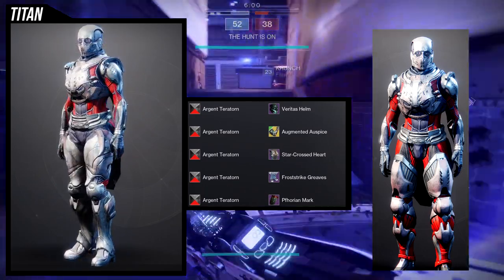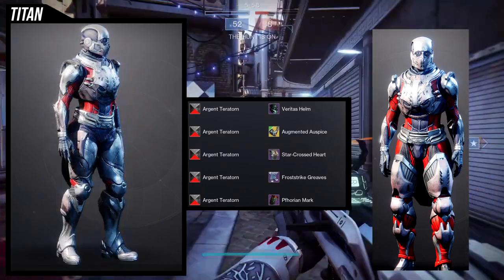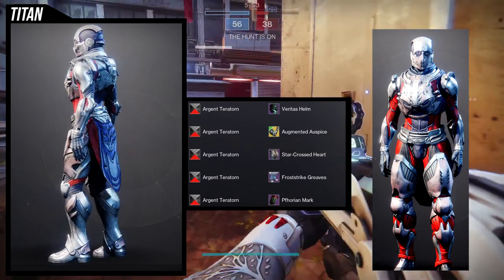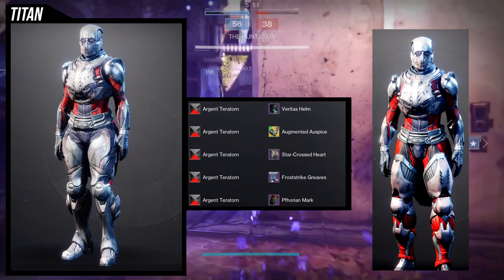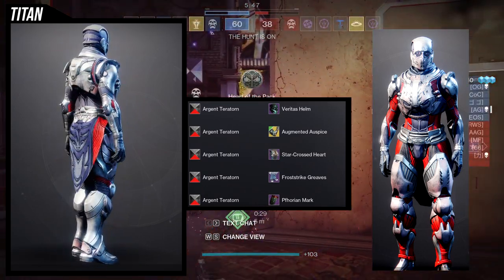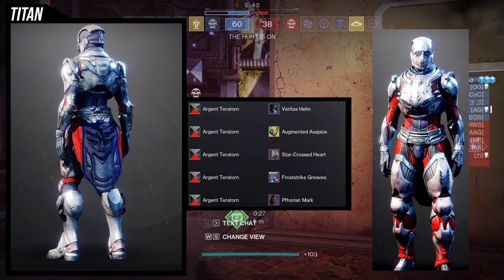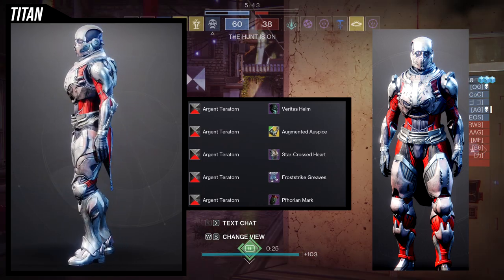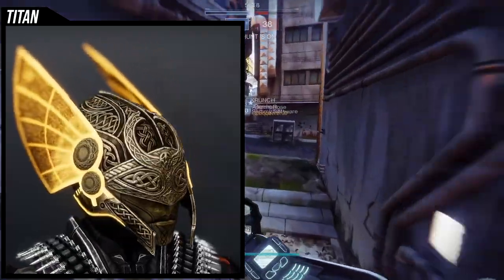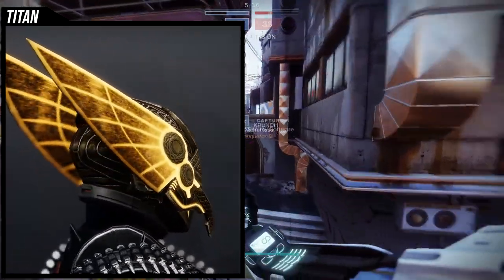If you only want to use one piece, I'd switch out the boots for the Star Crossed Heart chest piece. If you want to use both pieces it's going to look super dope, though I'd probably switch out the Foreign Mark for something else. The only unfortunate part is that for female characters it looks kind of small, especially with that chest piece, but overall I think this ornament is super dope.